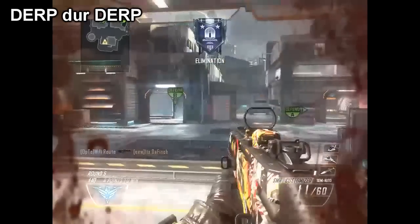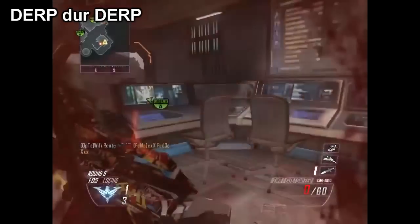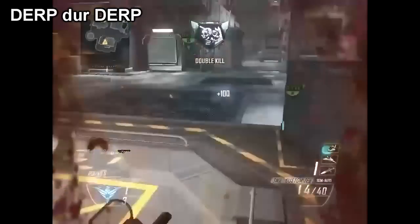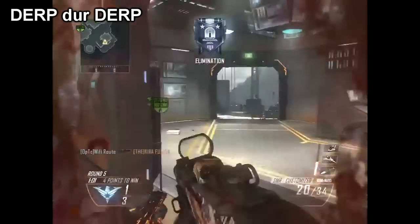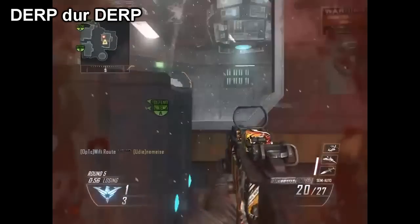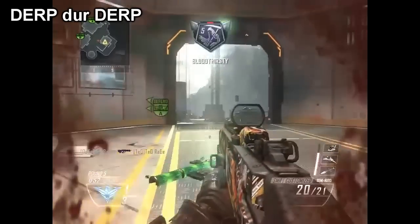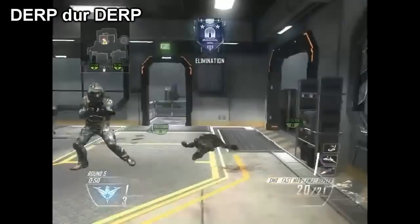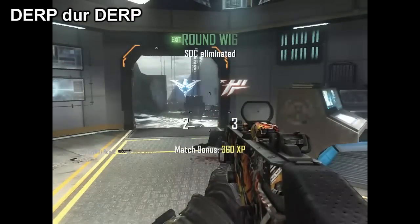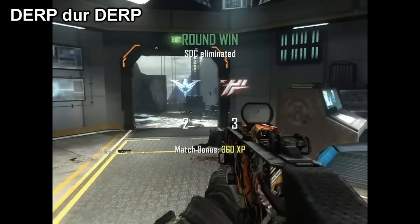In number one, derp2derp is in the back of spawn with the SMR and picks up a 1v6. There's a disgusting turn on the third person, a few guys are sniping while the rest charge in. The fourth goes down, the fifth pushes in with a B23R and gets killed. The sixth, a sniper, comes up from behind, whiffs the shot, and gets finished. Thank you guys for watching — I hope you enjoyed it. Submit your clips if you'd like to be featured, and I'll see you later.